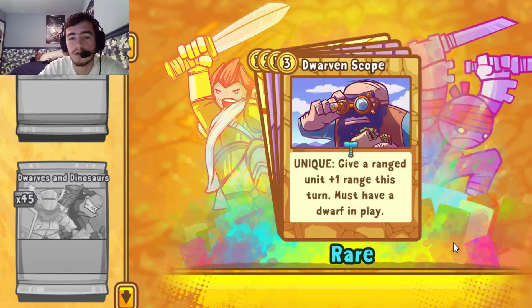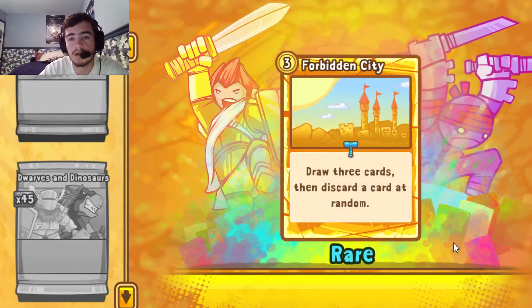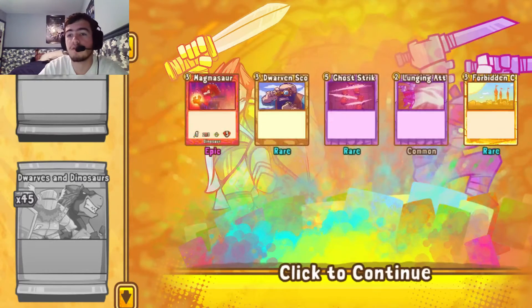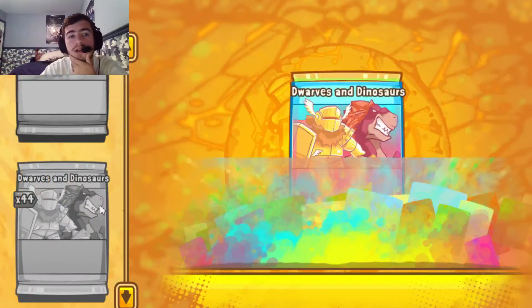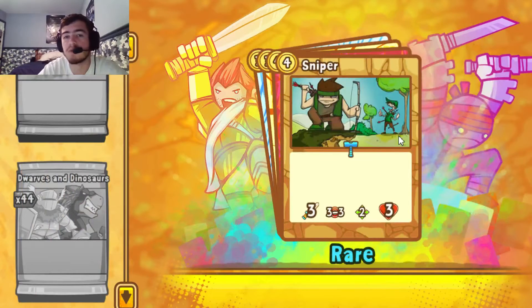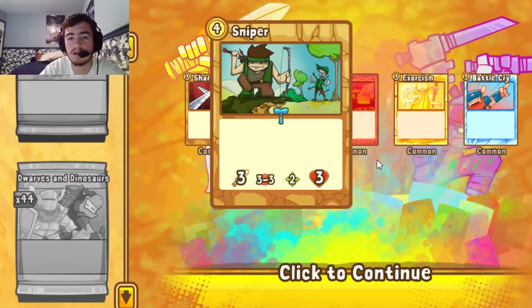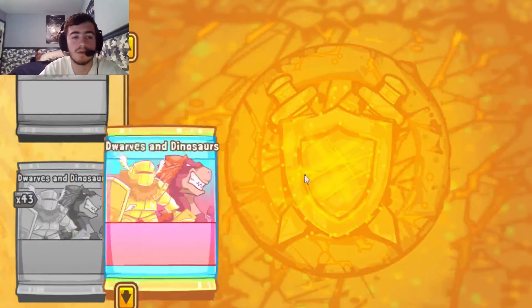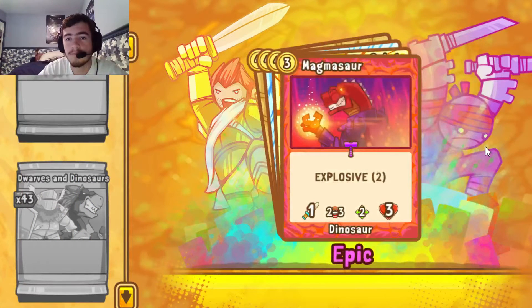Dwarven Scope, Ghost Strike, Lunging Attack, Forbidden City — that's our second Forbidden City, getting close to a full set. Sharpened Swords, another Sniper, Blaze, Exorcism, and Battle Cry — not the best pack, you're going to get some duds every now and then. Shrapnel Grenade, another Magmasaur — that's 2 Magmasaurs.